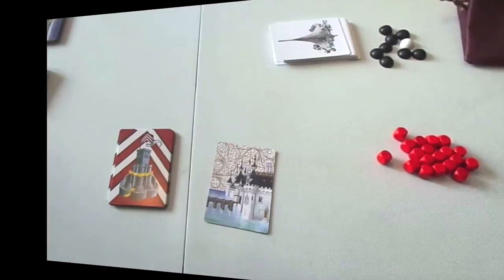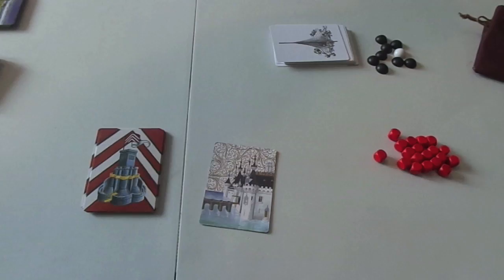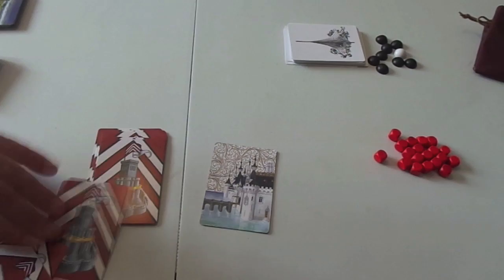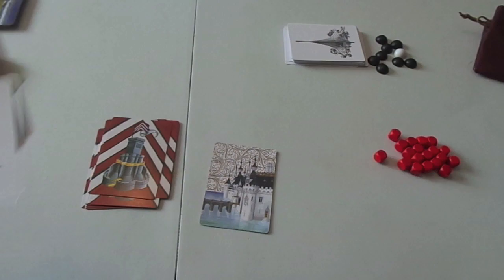Each player starts by putting a cube of their colour in the bag and drawing one out to decide who goes first. You place the Viking player in between, so the first player goes, the second player goes, and then the Vikings go before it cycles back. Each player draws 5 cards from their deck and then plays. They can play one action per turn and some free actions.